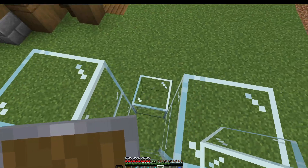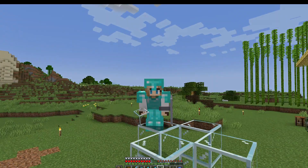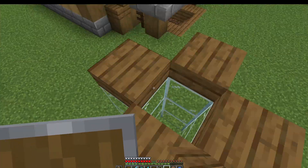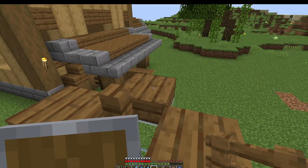Next we're going to go two blocks up with our glass — we use glass so the villagers don't die by suffocating themselves on solid blocks. Then we can start adding some slabs right on top of this glass and complete the area with a fence attached to that half slab.